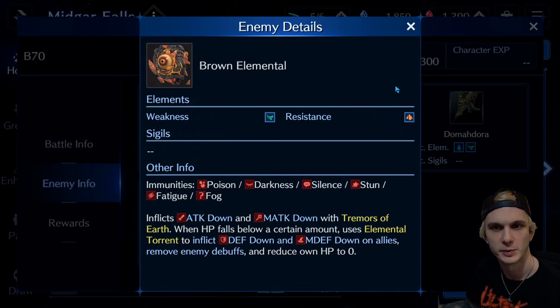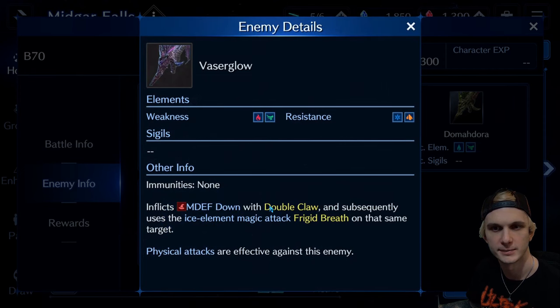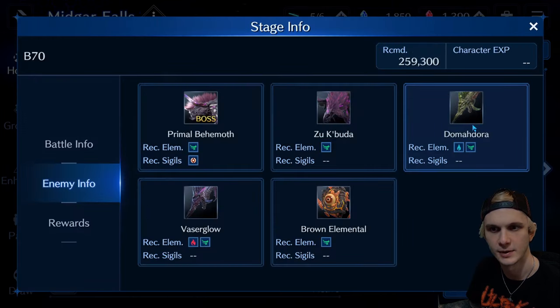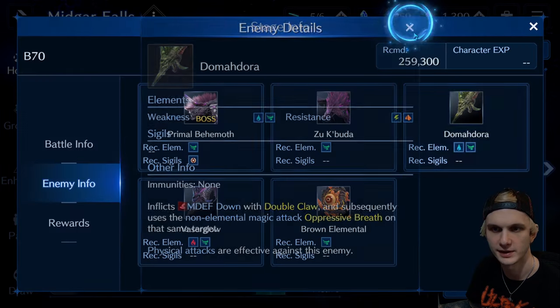Let me just look at the enemies here. The first phase, you want to target this guy, because once he gets to a certain amount of health, he blows up on his side of the field, which causes like five or six tiers down of physical and magic resistance to this guy, and then you can take him out easier. In the second phase of the fight, you go for this guy first, because he's the easiest to kill. And he does do some damage and some debuffs, so you want to take him out ASAP.